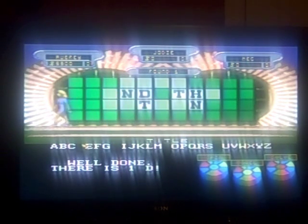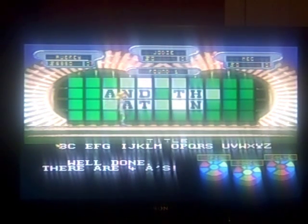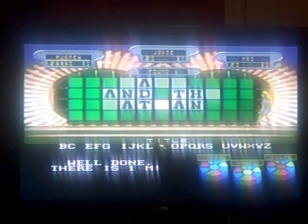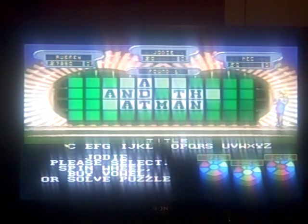I'll go ahead and buy some vowels. Start with an A. There are four A's. I'll spin. 1500 — an M. Yes, there is an M. I'll spin. 500 — I'll have a B. No, there's no B. Jody, your turn.